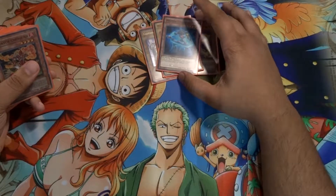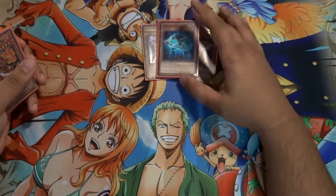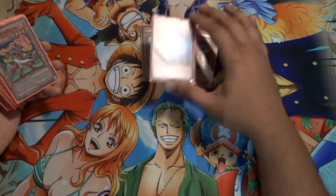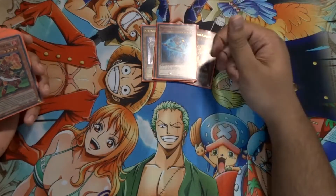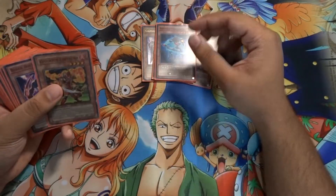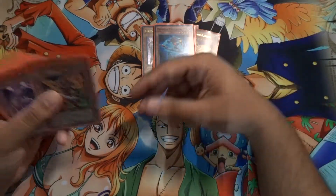Next we have Photon Thrasher — it can't be normal summoned or set, must be special summoned while you control no monsters, and if you control monsters you can't attack. But 2100 attack for a four-star is great. If you want to be setting your back row and getting ready, this is a nice card to have on the field. Plus if you control a monster you can special summon this and normal summon another monster, maybe overlay for a card in your extra deck.